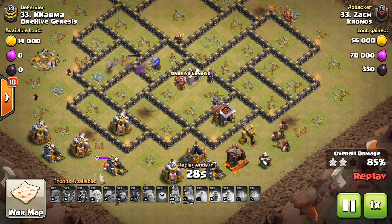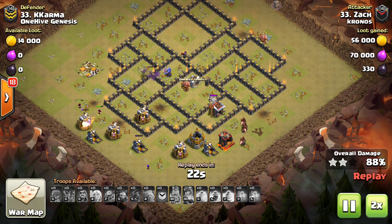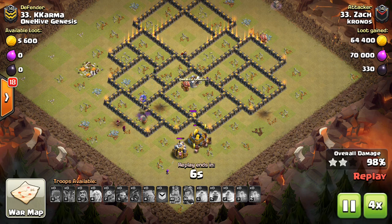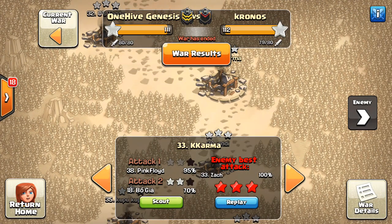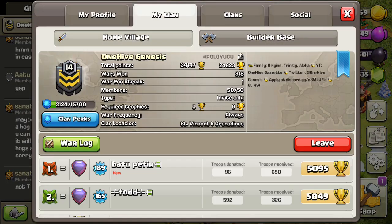If you can find a good location where she can create one side of the funnel for your kill squad entry — which is very important if you're using bowlers because they're often difficult to funnel — that's a great option. Shout out to my bowler funneling video, which I think often appears as a card on videos. It's an old video but it still applies just as well to bowler funneling. Check that out if you haven't already.